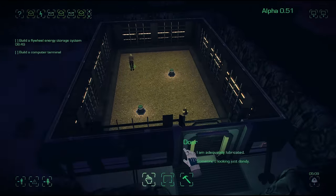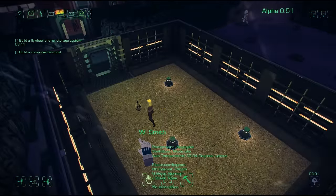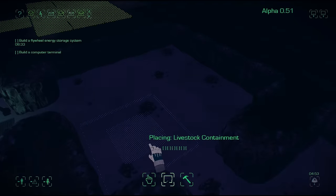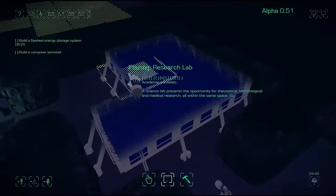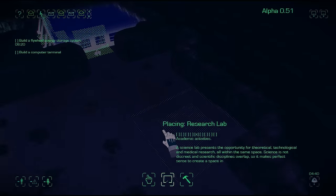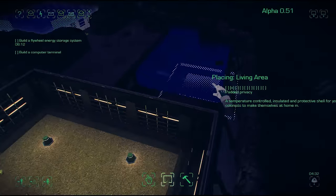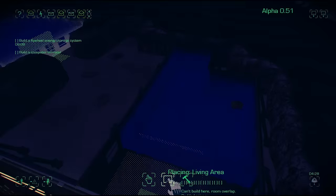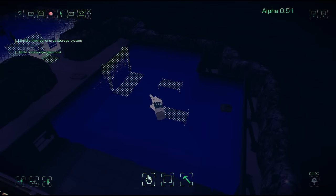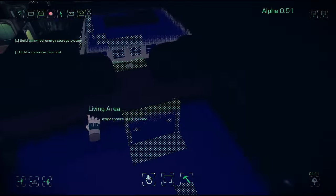We've got our avian feeders in — those store kilojoules of food and the chickens will feed off them. When the chickens have fed enough, they'll start breeding. Just going to build a lab in here so we can build that computer terminal objective. Over here we'll build a living area, because we need some beds before people start dying of exhaustion. I think we'll probably make this a bit bigger actually.